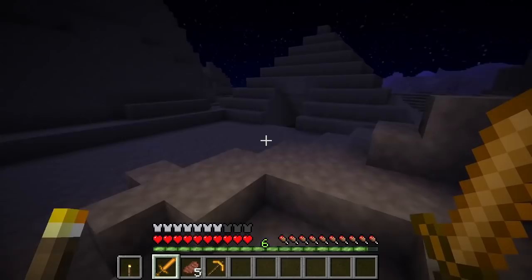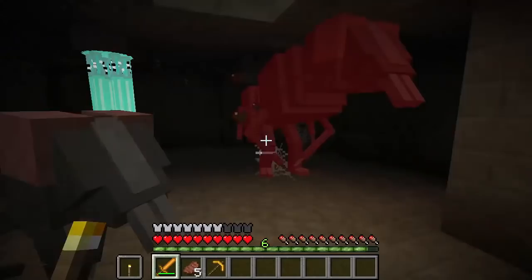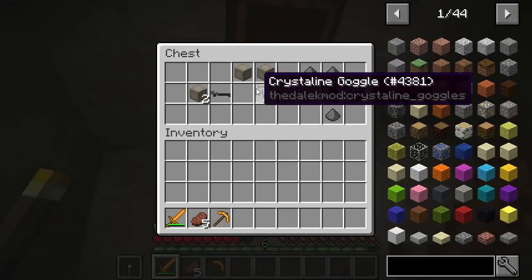Speaking of Vortis, you can now find pyramid dungeons here. These spawn on the surface, and if you go inside there's a monster spawner which spawns Zarbi that you have to fight. It also has some handy loot.